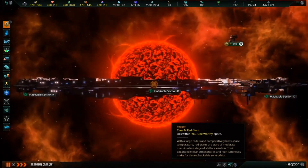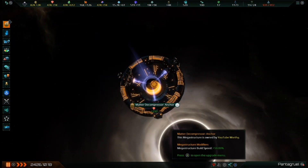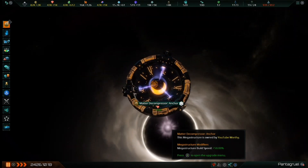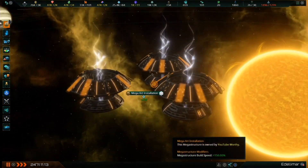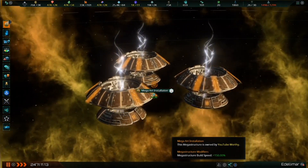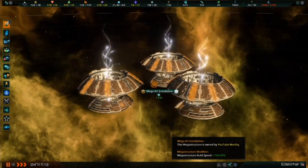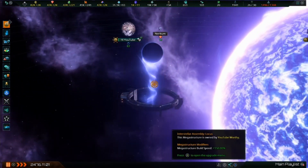Megastructures — these colossal construction projects are true galactic marvels, and completing even one will make you the envy of every spacefaring civilization. In total, there are 10 megastructures available for your empire, provided you have all the required DLC. This video focuses on the 8 major multi-stage megastructures from both Megacorp and Utopia. Habitats and Gateways will be topics for a separate video sometime in the future.